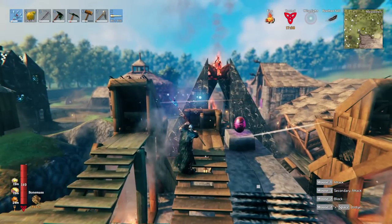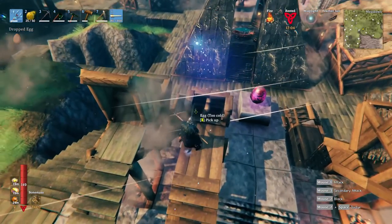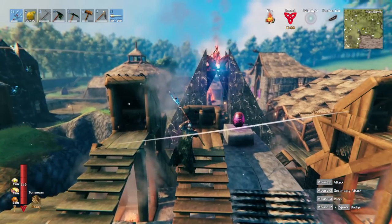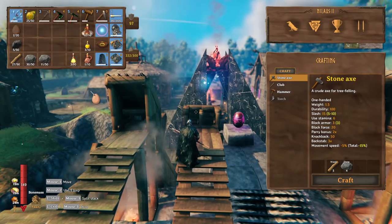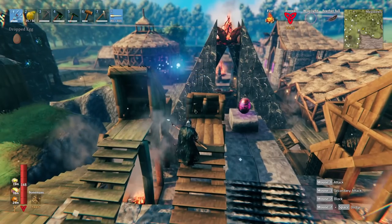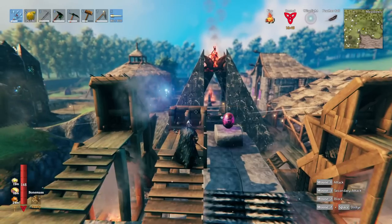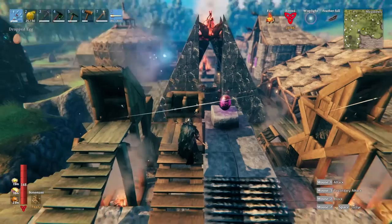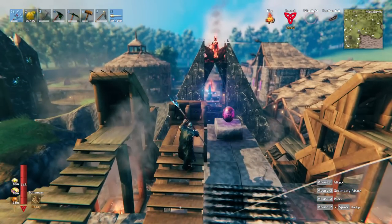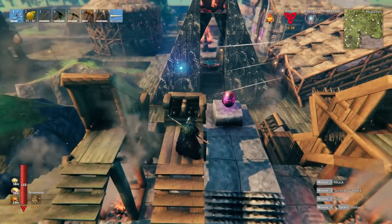I'm going to stand here on the top step and send it in. That was perfect. You don't want it too far out to the sides because if it's too far out, then when it hatches there's a chance it'll be pushed out of this little block — it just kind of thinks it's colliding with the walls.